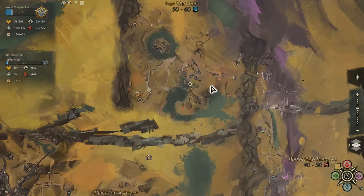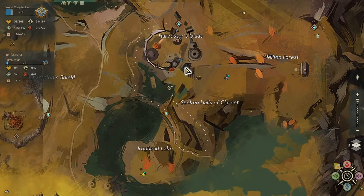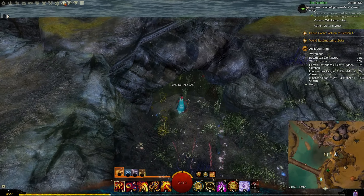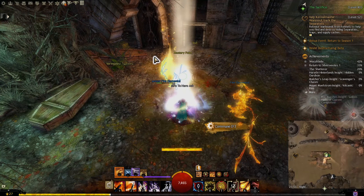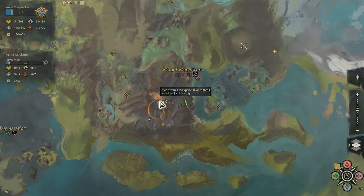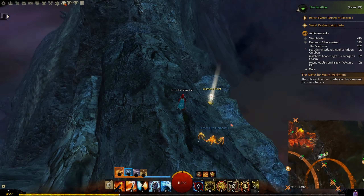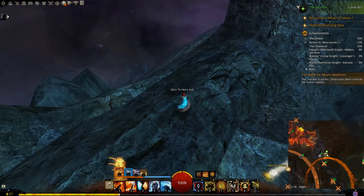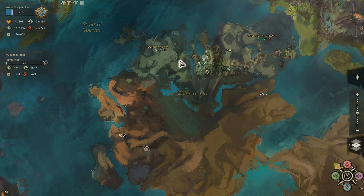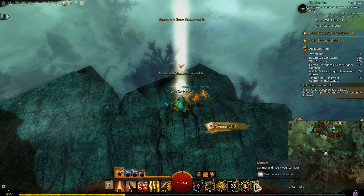If you want to get this mastery point in Iron Marshes, remember to go here — there's a tunnel under the water. And mastery unlocked! This mastery in Mount Maelstrom I used the level 1 springer to get here; it's not that easy. This one is in Mulcher's Leap — I simply got here by the springer level 1.